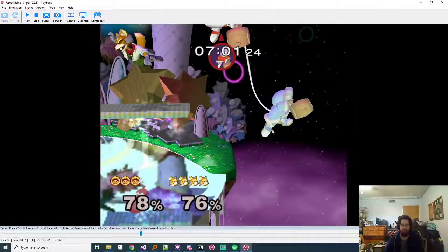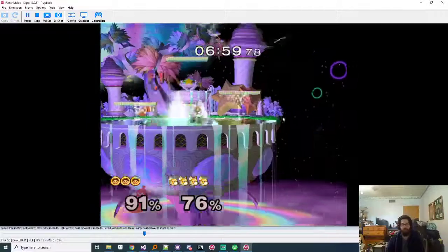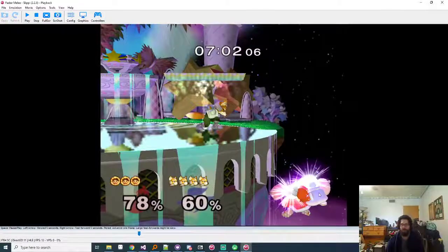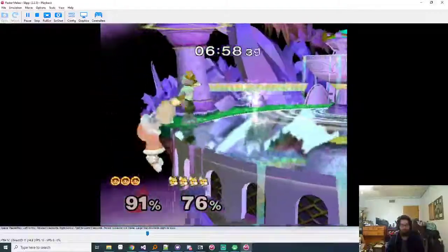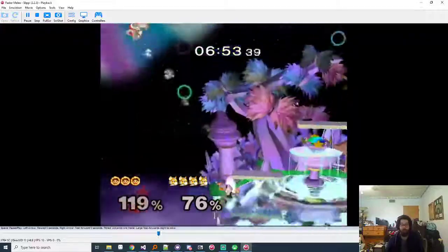It's the same as earlier in the match - look at this, she does this little wall bounce and then you have a free shine against her. If Popo is up-Bing from below the stage, you shouldn't be going for forward smash type stuff. The forward smash is for when you hit them with a back air and think they're gonna mash side-B. This situation is free because you can react - he's not recovering low, he's just dead.